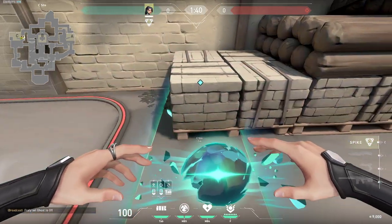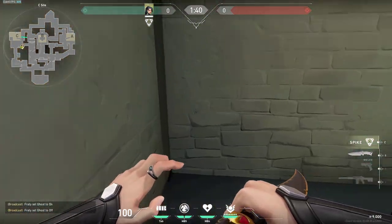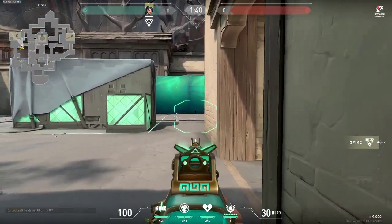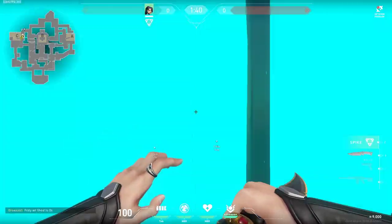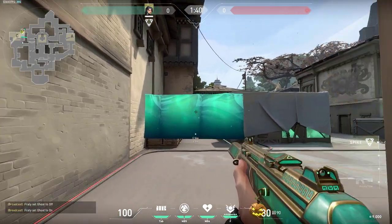This is a very simple wall if you want to plant fast and then play post-plant. Lastly there is this little one-way which you can do - come close to this and build your wall like this. Then stand in this corner and wait for anyone to push spawn. These people would be very easy kills since you can see them but they cannot see you all the way in the back.